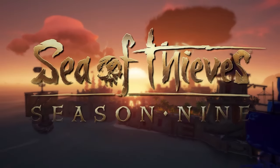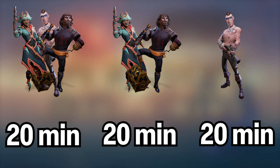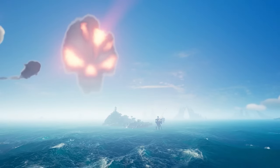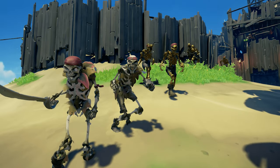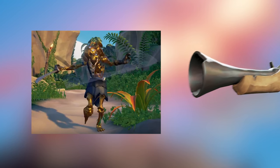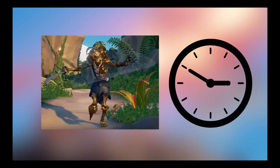With season 9 came a significant nerf to a bunch of world events. They're now scaled for each crew, meaning they should take the same amount of time to beat, give or take a couple minutes. But there also came a nerf to skeletons and skeleton forts, specifically the ones on the Fort of Fortune. Most of them are easy to kill, but those gold skeletons can be real trouble. They can absorb multiple shots and take up precious time, but there's a faster way to deal with them.